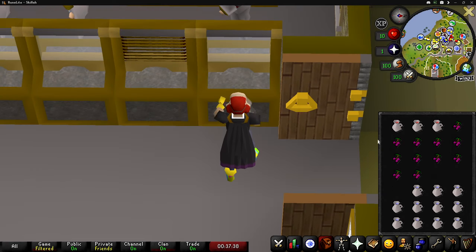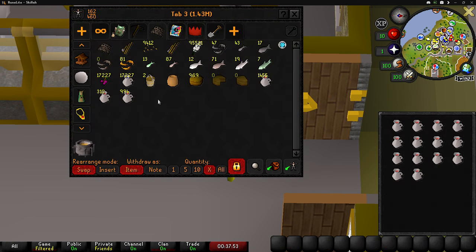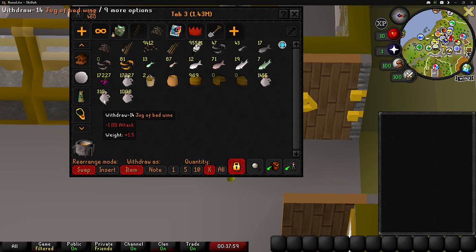We're coming up on 1,000 jugs of wine. I accidentally got level 61 cooking — I got my timing messed up and a smaller batch went through. We now have 1,008 jugs of wine and 310 jugs of bad wine. Let's see how much bad wine we end up making.